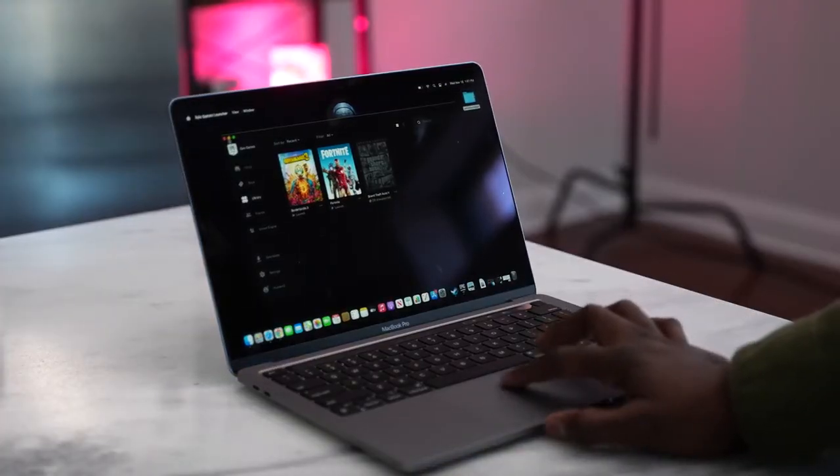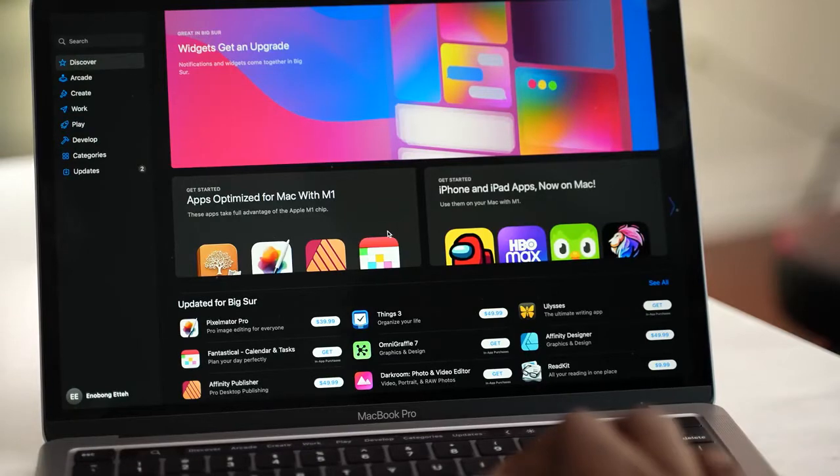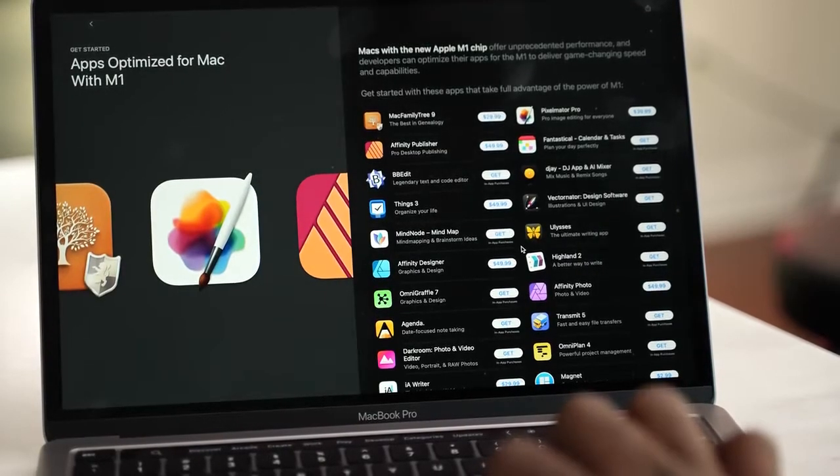Before looking at games, you need to know the kind of applications you can run. Apple runs two sets of apps on the new MacBook Pro. There are Universal apps, which are built specifically to run on this processor — it's not x86 like Intel or AMD, it's ARM, similar to your iPad or iPhone. Universal apps and games run like a beast; Asphalt 8 ran smooth with no problem.